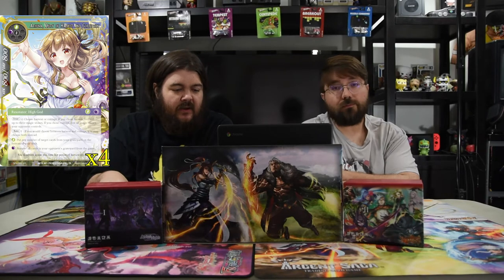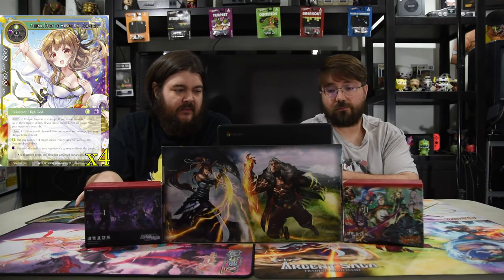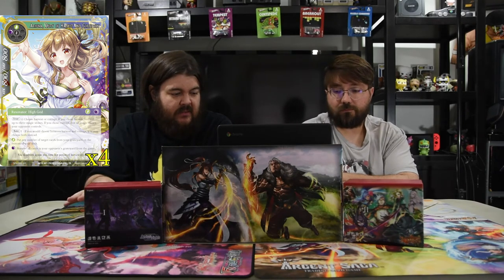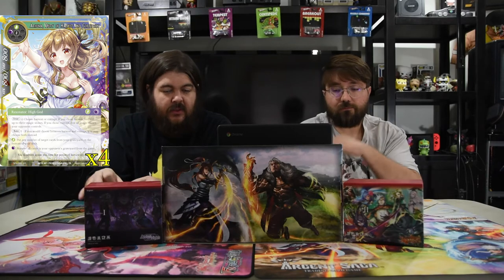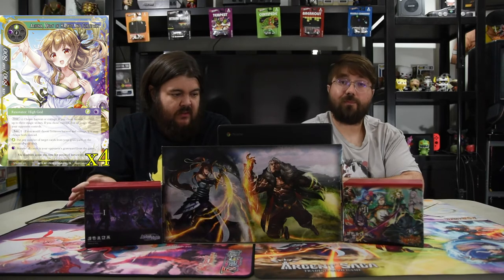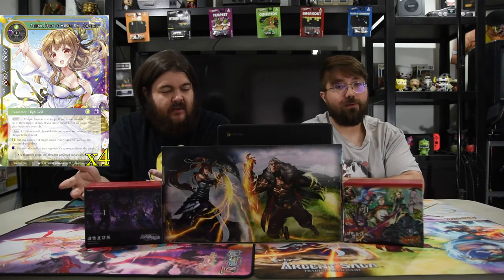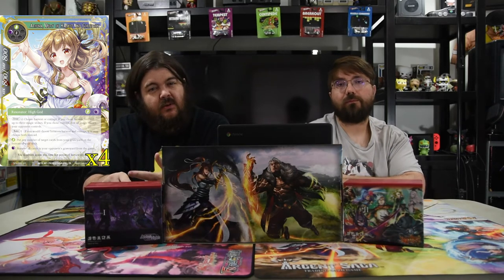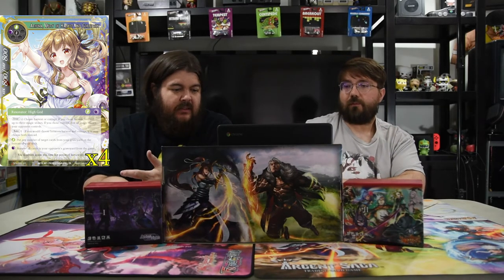Next up is Athenia, Deity of Harvest and Corruption — black, green, and one for an 8/8. On enter you choose harvest or corrupt: harvest recovers three magic stones; corrupt taps all stones your opponent controls. With Rune 1, if you choose harvest or corrupt you may choose both, which you almost always have. You can pay a green to put any number of cards in your graveyard to the bottom of your deck, or pay a black to remove all cards in your opponent's graveyard from the game — that's the main reason she's here, because you don't want them to get their cards back.